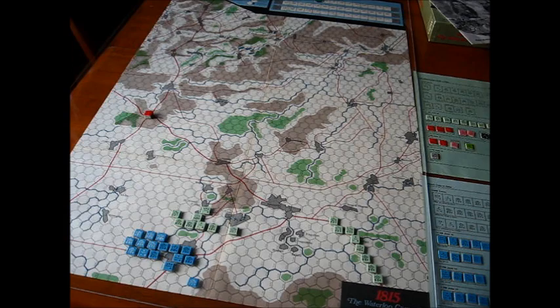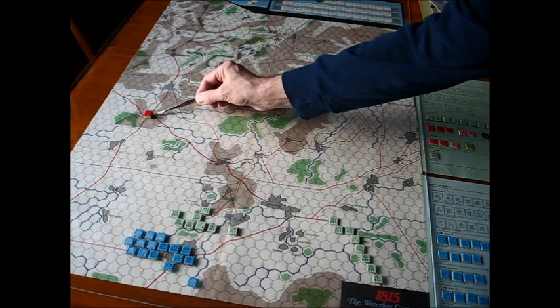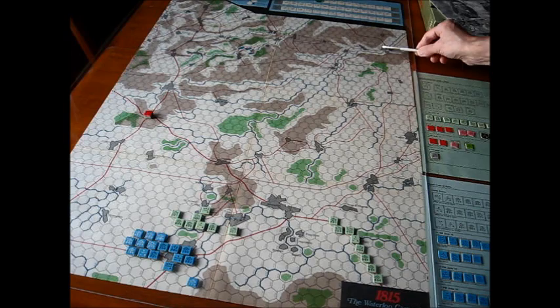Now we'll take an overall look at the map. I've set up the campaign for the morning of June 16th. The map does cover the whole campaign of Waterloo, and in many ways it resembles the 1962 version of Waterloo done by Avalon Hill. Here we have the town of Gassell, here we have Ligny and part of the Prussian army coming up. That's Quatrebras with part of Wellington's forces, and way back here is Waterloo itself and Mont-Saint-Jean.